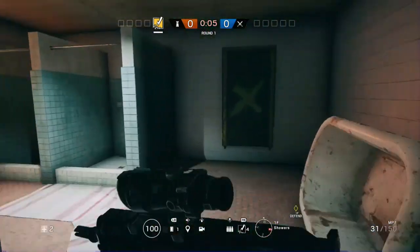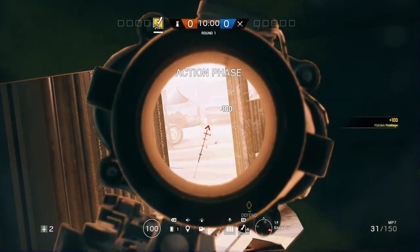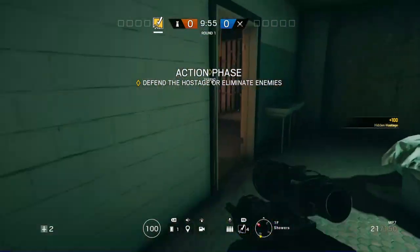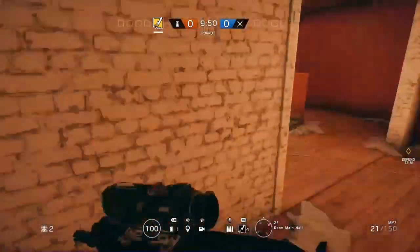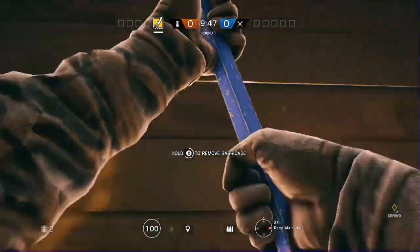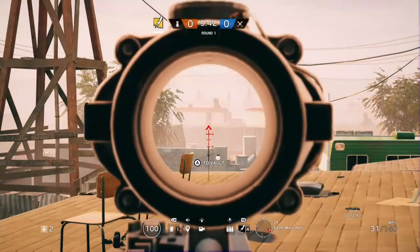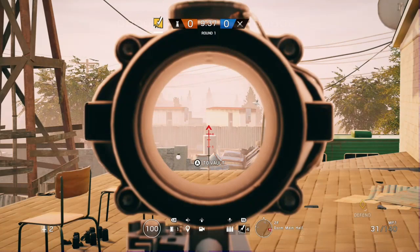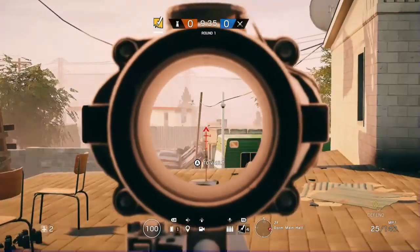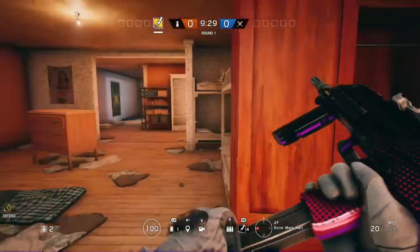Now we are on Oregon. This is a really good spot right here — just break the window in kind of the bathroom over here and you're going to see them run across right there. This is probably the best one on Oregon. But there is another one upstairs: run all the way up here, pull down this barrier, and you can actually look kind of right over this fence-type thing and see the top of their heads right when they spawn. I've got some really cheeky spawn kills with that spot — it's really dirty. I recommend using that one, I get a lot of kills with it.